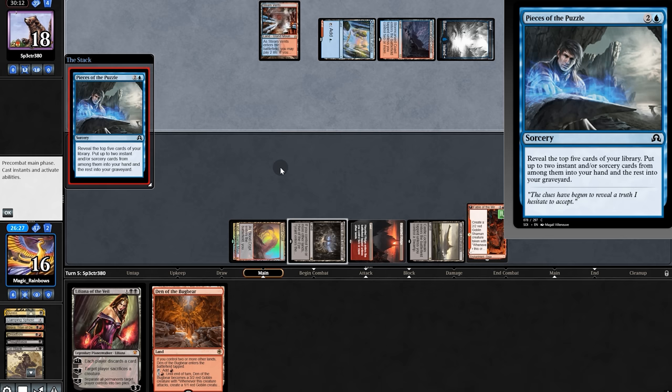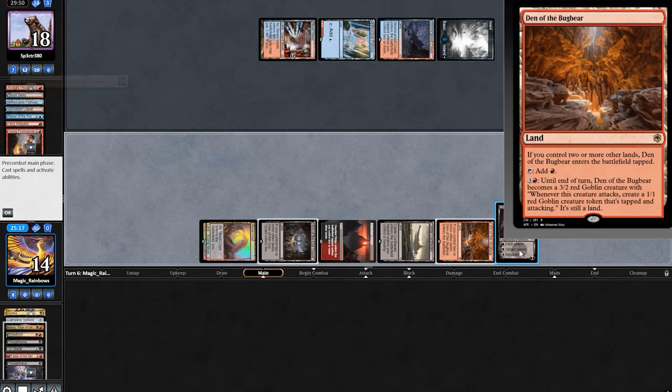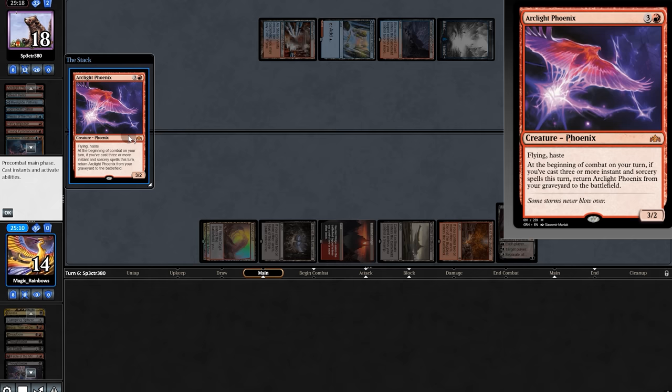They already have an Arclight Phoenix. Opponent sees removal, and Young Pyromancer — how do we beat that? This feels really bad. Let's take Pyromancer, then play Lily, and then iterate. The hard cast Phoenix goes after Lily before discard, and now it's Kroxa time — no more cards in their hand.